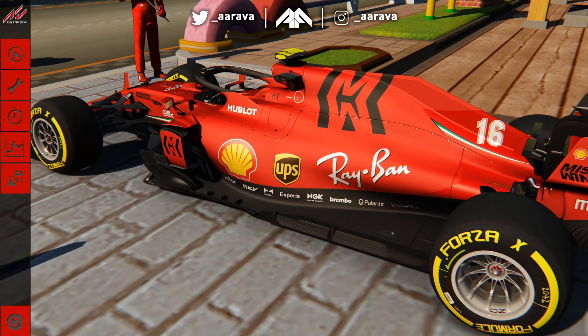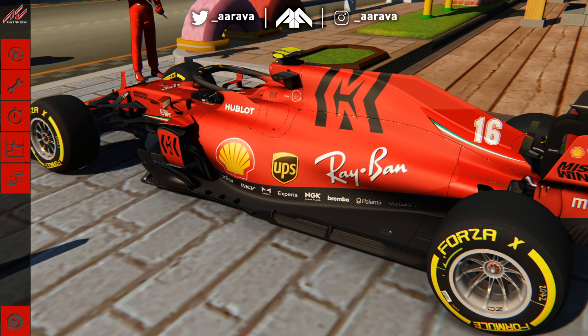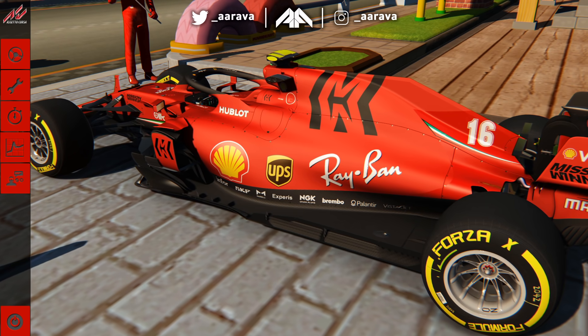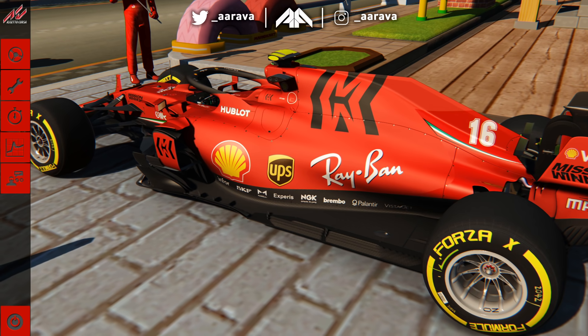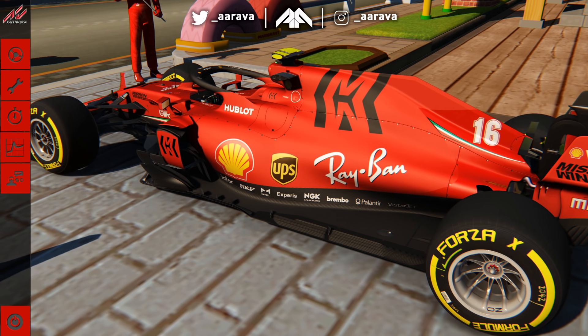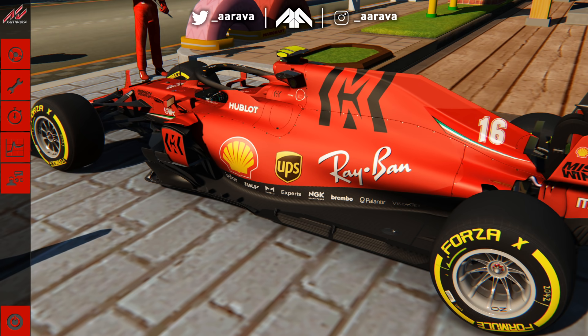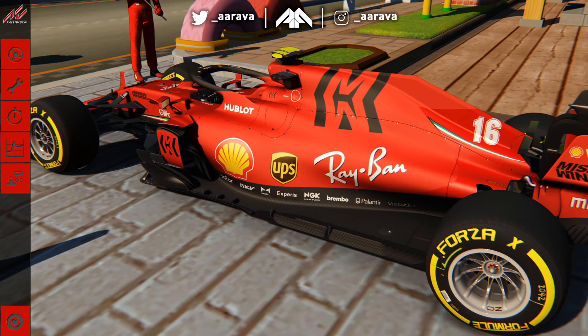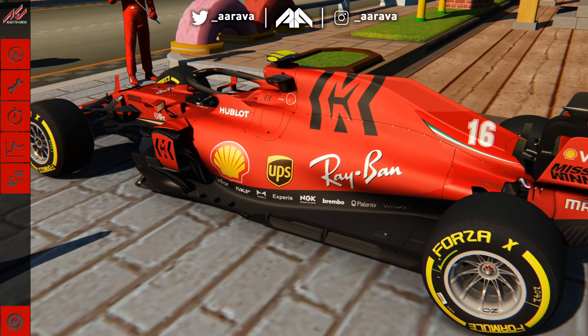Hey, what's up guys, Arava here and welcome back to a brand new video. Welcome to another outing of a Formula 1 car on a Mario Kart circuit. We tried out the Royal Raceway, which was a lot of fun — a great conversion of that track. And now we've got Yoshi's Village here today. I'll leave a link in the description if you want to check them all out yourself, on Assetto Corsa, with this little mini-series we'll be doing on the channel.